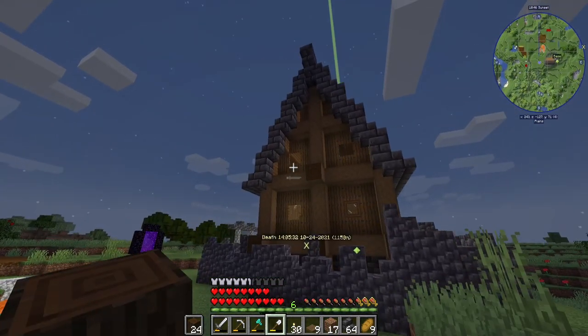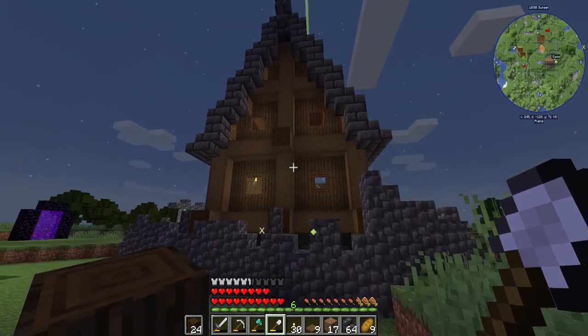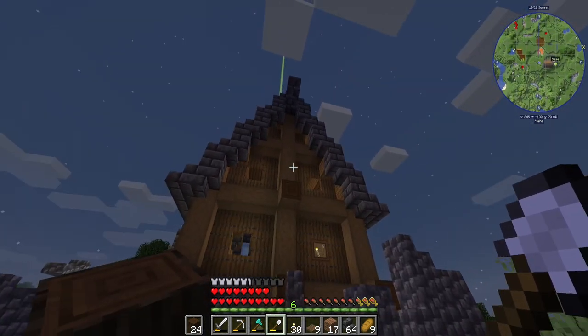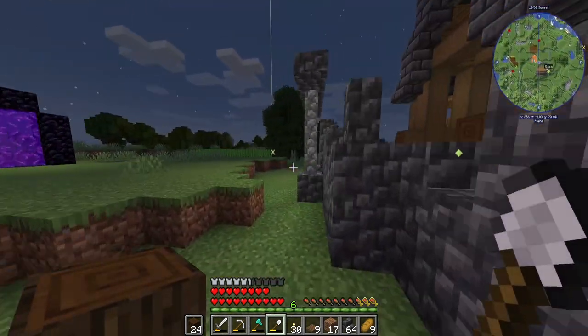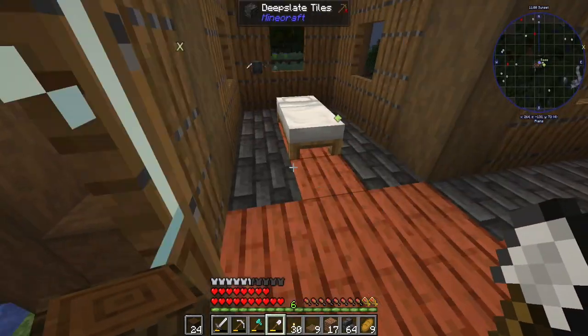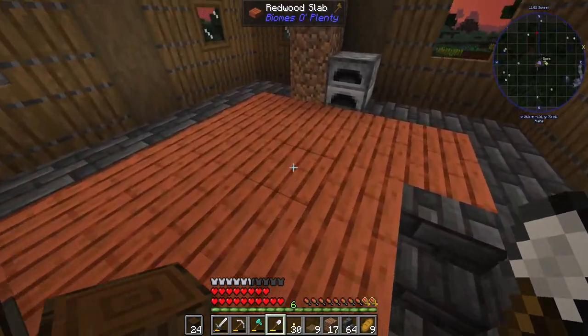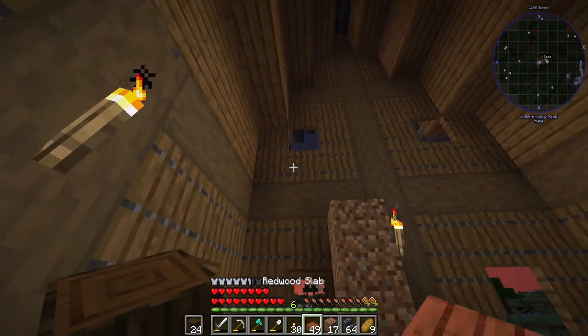That's what it's looking like from the outside with those trapdoors filled in. I'm going to hang a lantern right here - I think it'll look great. I am thoroughly loving the look at that. We're also going to be having a second floor up there as well. If you're wondering what blocks these are in here, it's the Redwoods.